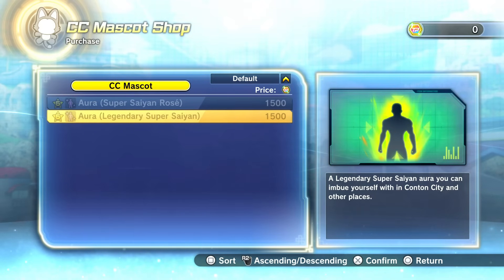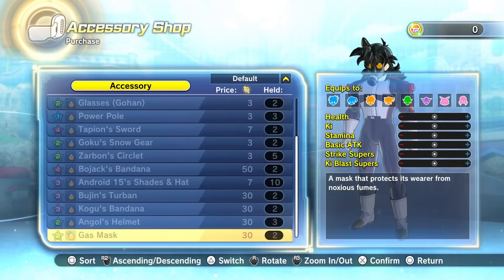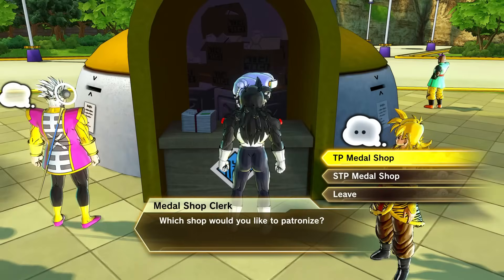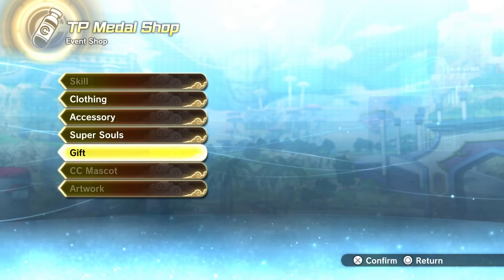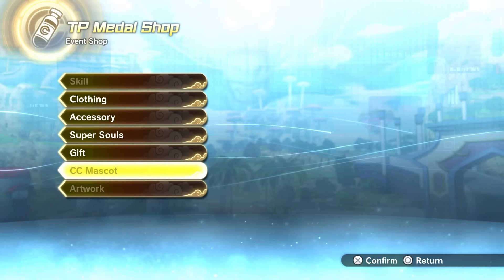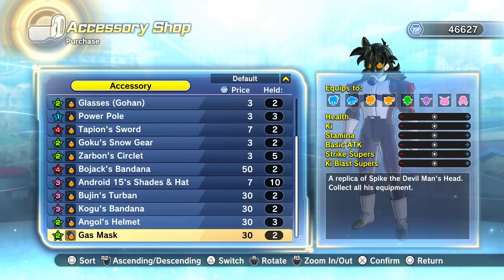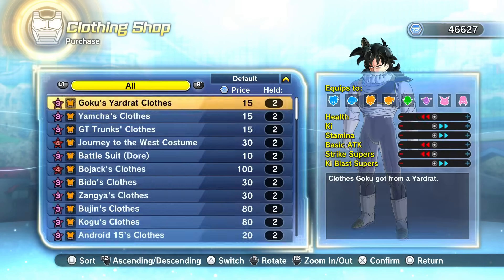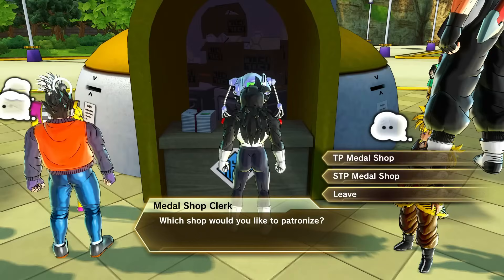I'll probably end up getting some STP medals in a moment to purchase the things I don't already have. Let's take a quick look at whether the normal TP medal shop has been updated - I check this pretty much daily. Where CC basket is... there's nothing there. I check this daily just to see if new things have been added, and so far nothing has.